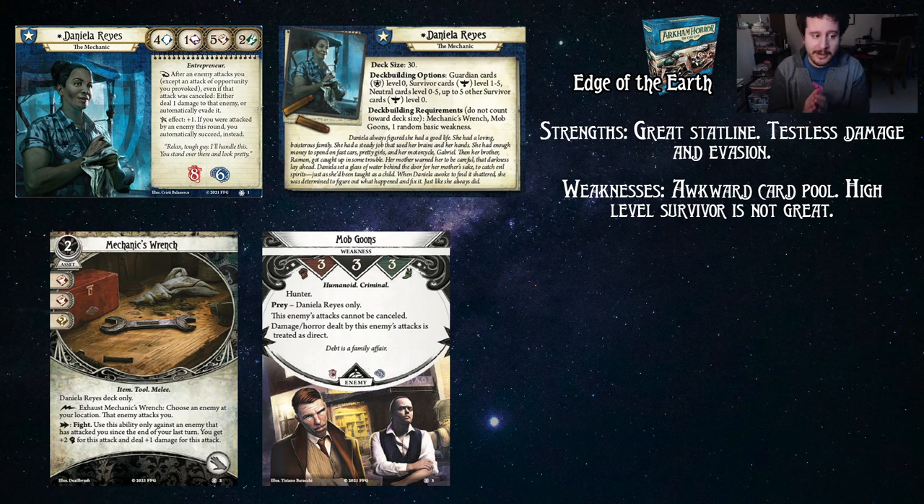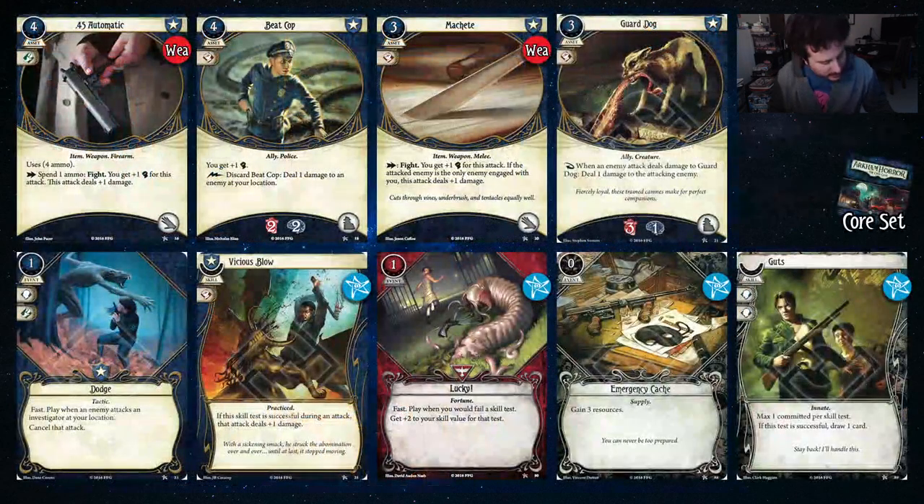Daniela is a very fun and very powerful investigator, but you have to sometimes take some risks with her play style in order to come out on top. You're going to need to get hit more than you want to get hit, and you're going to need to know when you don't want to get hit. You need to know when you do want to get hit to save tempo that you can make up for by playing your soak. This will make more sense as you play Daniela more. I've had lots of success with Daniela — let's dive in and start looking at some cards, starting with the core set.